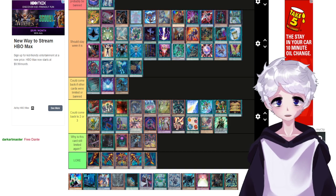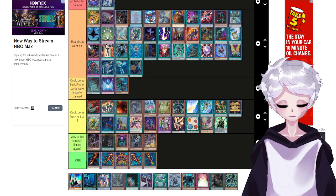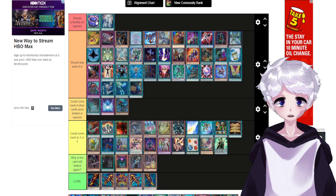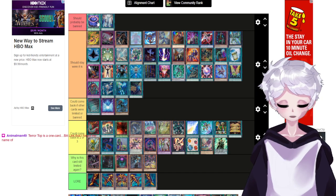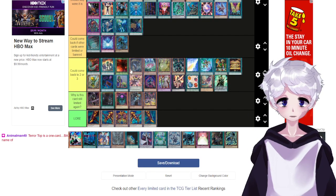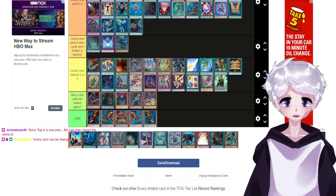Almost every card on this list can be brought back with an errata that changes it, except for cards like Multi-Roll and Final Countdown. Tarotop is a one-card BA link — specifically Cherubini. I think it was limited for being a one-card Dante, but it is a one-card Cherubini.